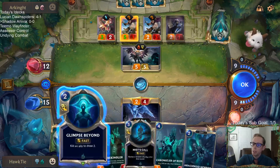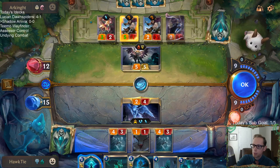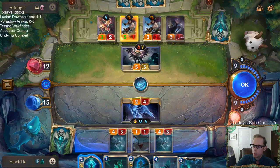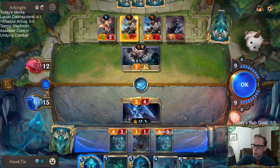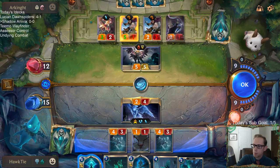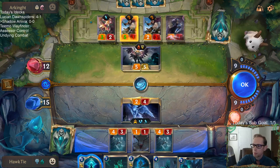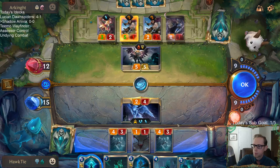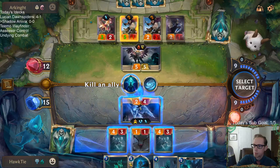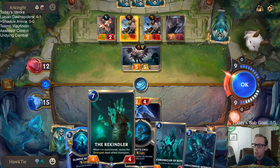We have 9 mana. I can Glimpse Beyond this and then play Mist Call, so we'd have 5 mana, and if I Chronicler also that'd be too much. Maybe I need to attack with some of this other stuff just to clear up room. We could just do Glimpse Beyond and then Rekindler.